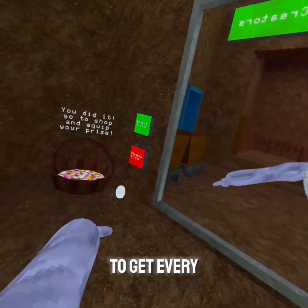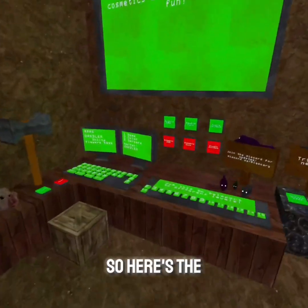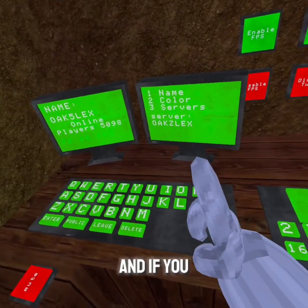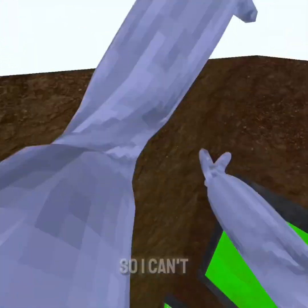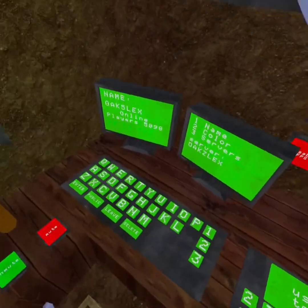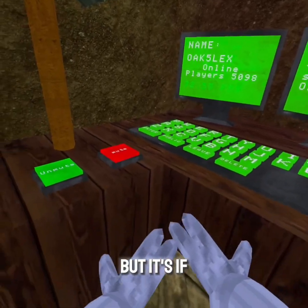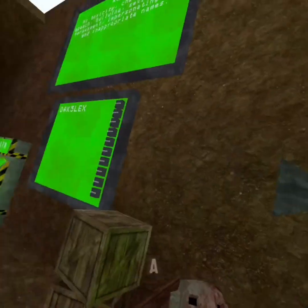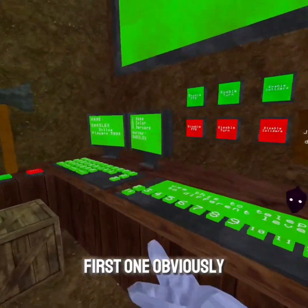All right guys, we're going to be showing you how to get every single egg in Big Scary. Here's the first one. If you're in a fan game and there's no numbers on the keyboard, the code is OakZLex. But if it's like Gorilla Tag and it has numbers, it's Oak5Lex. All right, so that's the first one.